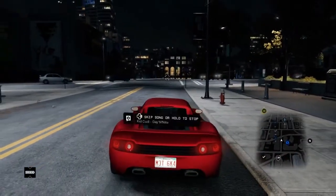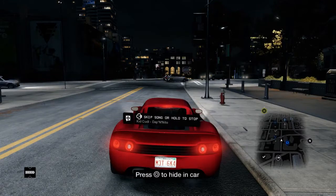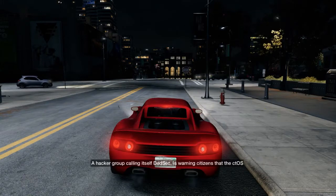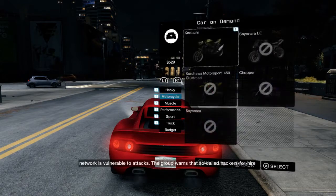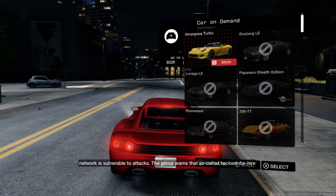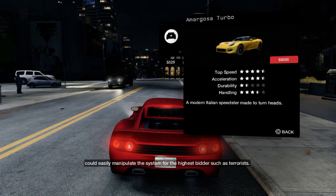Before I get in this car, I want to point out in the app section in the game — let me turn off the music. When you go to the app section, look at the Cars on Demand. You can tell that each car has individual performance stats: top speed, acceleration, durability, and handling.